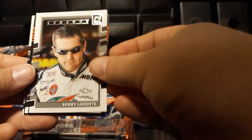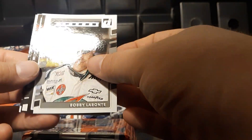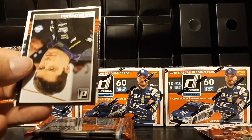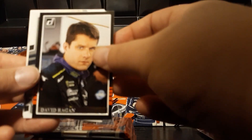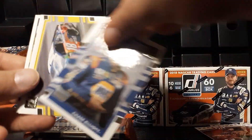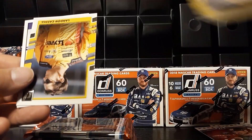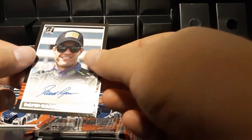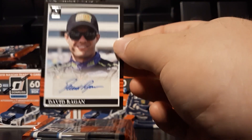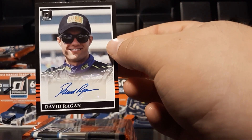I know a lot of times in retail the hit pack often ends up in the exact same place in the box, so we will see if that holds true. Bobby Labonte, Paul Menard, Rocketman Ryan Newman — literally getting the exact same name variations as the first box. David Reagan, Derek Cope, Chase Elliott, another Chase Elliott, Kyle Busch, Landon Castle. And that is an auto — that is a David Reagan auto! That one kind of snuck up on me a little bit there. Nonetheless, we did pull an auto.